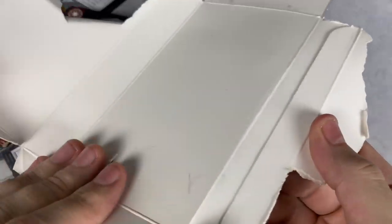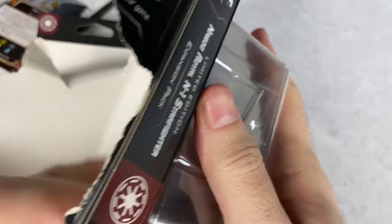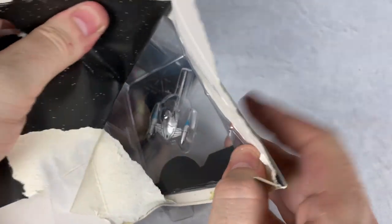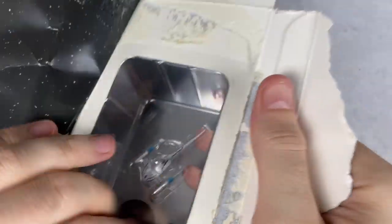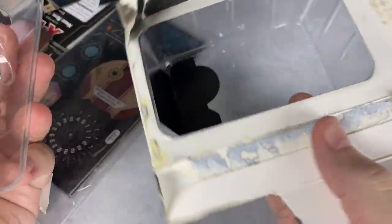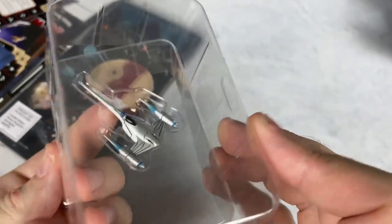Now, a couple of people suggested that instead of trying to cut it, you can just rip the packaging open and get it out without having to cut through the plastic. I can't believe I'm doing this — I've never tried doing this before. Wow, that worked! That worked. I'll be doggone — that is something else.